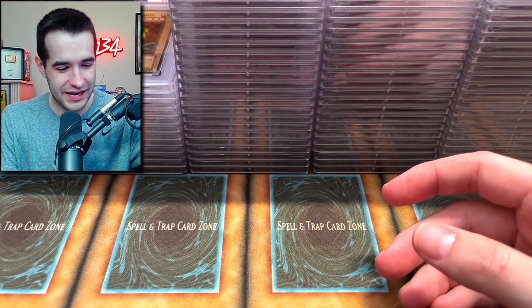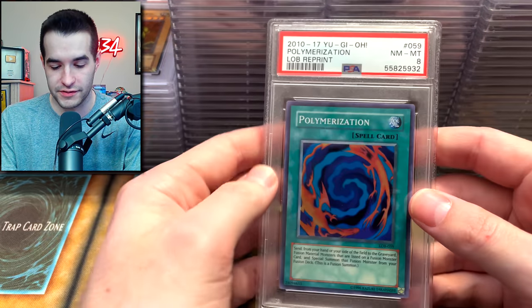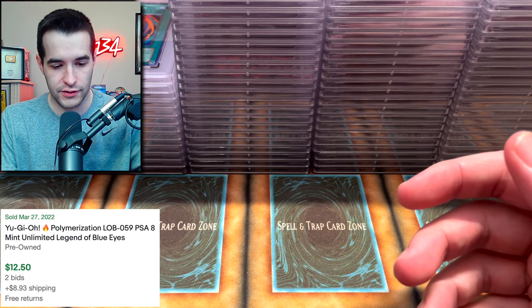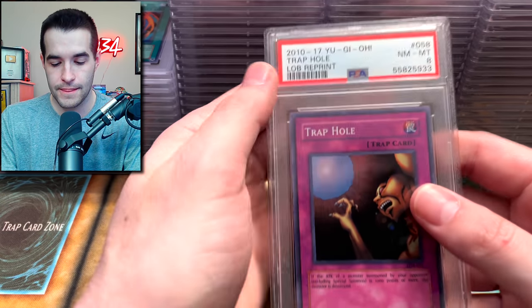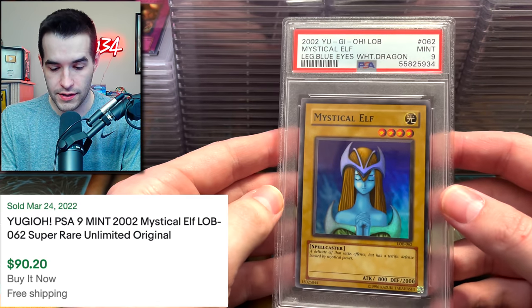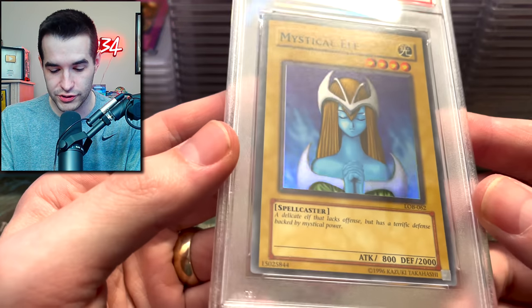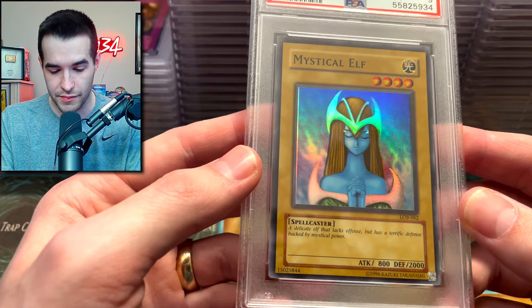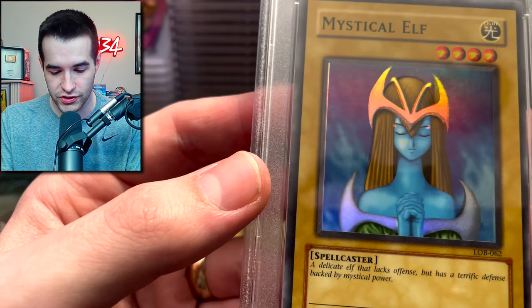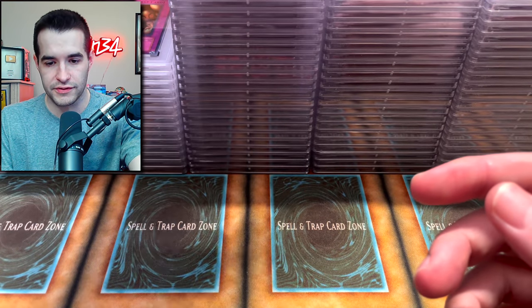This is a joke — a 7, man. Just mark them down as 7s if they're reprints. There's an 8 — the good one. Will we get above an 8 on a reprint? That's not a reprint — we got a 9, but it's not a reprint. It's the original print Mystical Elf with a very large foil shift, which is pretty cool. A little bit off-centered, so that probably deserves it.